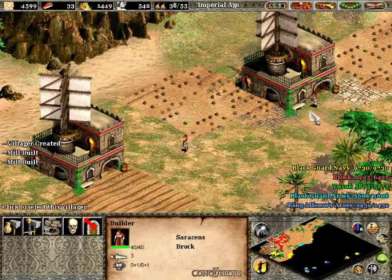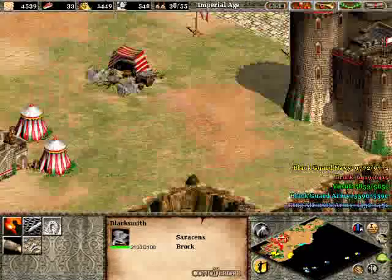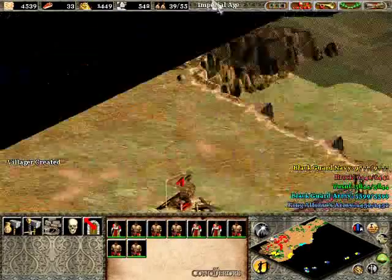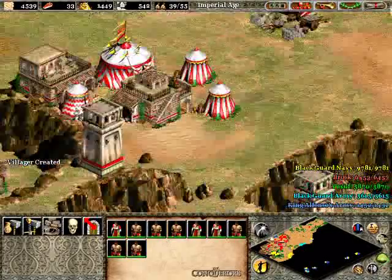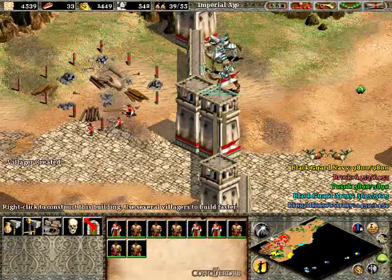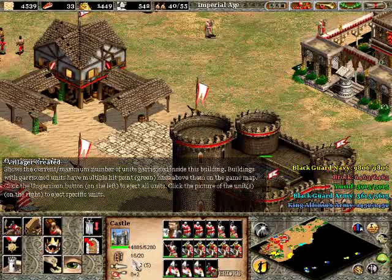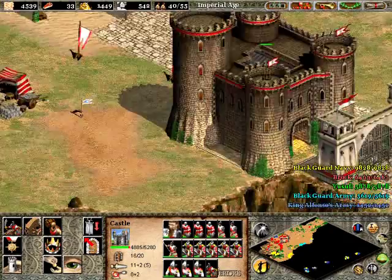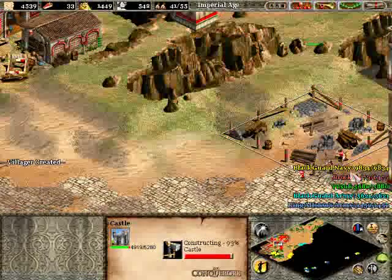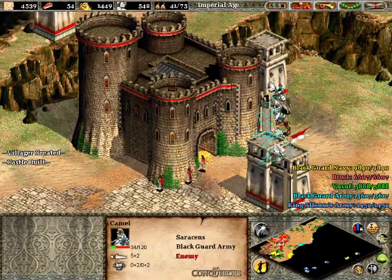The only upgrades you want to worry about are the mameluke upgrades and the blacksmith upgrades that will support your mamelukes, along with hoardings and maybe siege engineers and things like that. Chemistry will allow us to get our bombard cannons. Once this Blackguard group is gone, I'm going to send these guys out over here to get some wood. That is a vital group of wood you need to get in order to succeed. Not attacking Yusuf at the right time is probably your best strategy — making sure that Yusuf sends an assault out at you before you assault him is the best strategy you can go with.